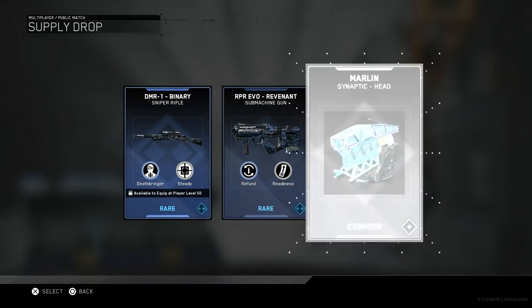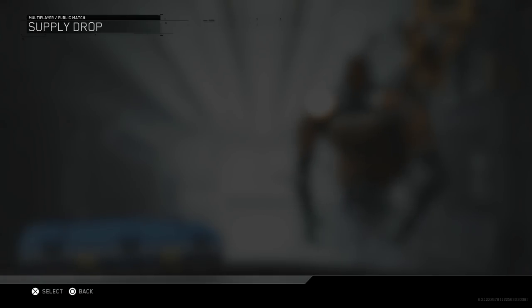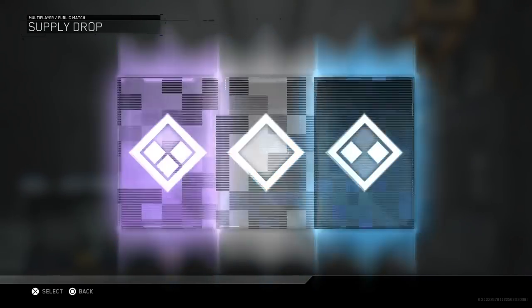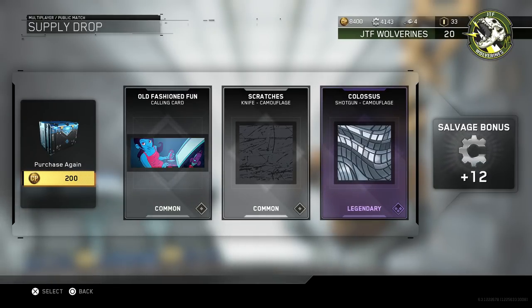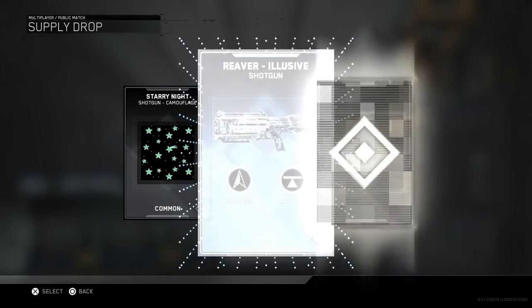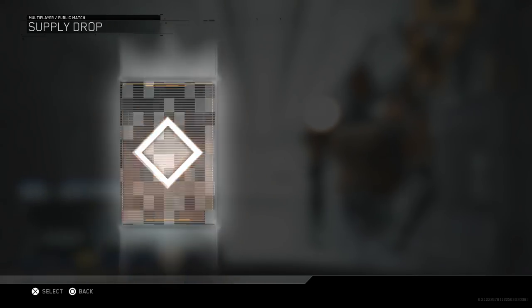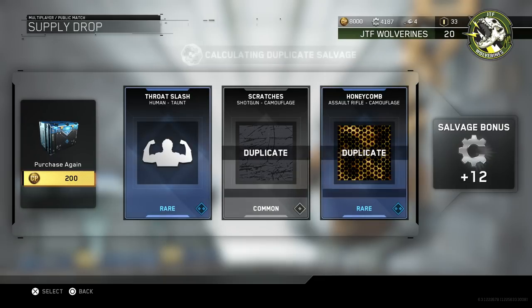DM1 Binary, DMR Binary. I already have the Marlin Synaptic head, but thanks for giving it to me again — sometimes you've got to see things twice to really see their beauty. That's me trying to be optimistic about watching my cash monies float down the toilet drain. Oh, that Colossus shotgun camouflage looks cool — that makes all of it worth it. Not even a little bit. Reaver Elusive — I think I have that one already. That Sandwraith Phantom head looks awesome — sick — and it's only rare.